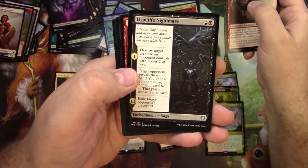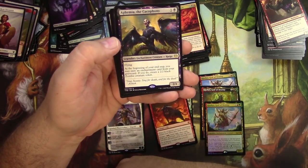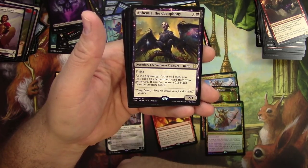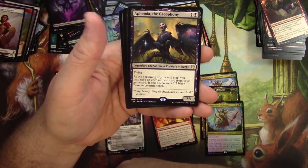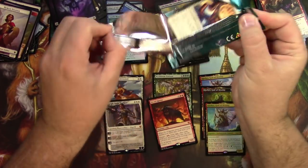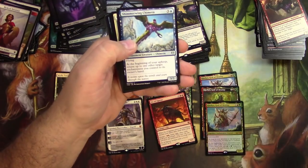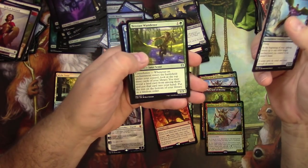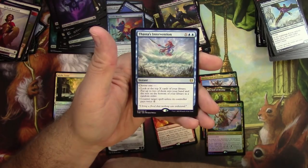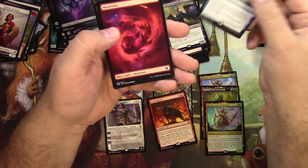Dreamstalker Manticore. Elspeth's Nightmare — very cool art on that. Underworld Fires. And Ephara the Cacophony — 2/1 for 2, Legendary Harpy with Flying. At the beginning of your end step, you may exile an enchantment card from your graveyard; if you do, create a 2/2 black zombie creature token. That's got some possibilities. Last pack — didn't get a foil basic land. Shimmerwing Chimera. Hero of the Winds. Nessian Wanderer. And Thassa's Intervention — X and 2 blue, choose one: look at the top X cards, put up to two in your hand and the rest on the bottom, or counter target spell unless its controller pays X. Let's scan these up and see how I did.